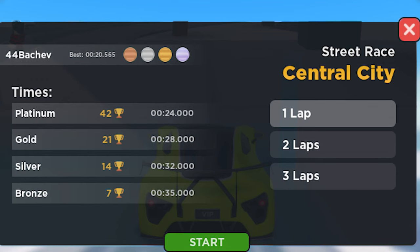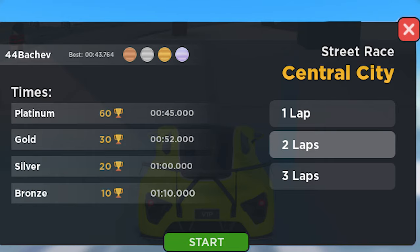There are 6 races around the map, and there's only 1 race that gives the most reputation. Let's start with Central City: 1 lap gets 42 reputation, and 2 laps gives 60 reputation.